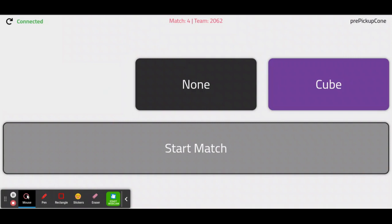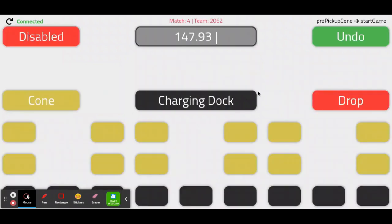Then, once the match begins, press start match. If your robot has a game piece, click the spot on the grid where it's placed. If the robot does not successfully place the piece, press drop. If the robot starts with no game piece, it will not be prompted to click a spot on the grid.